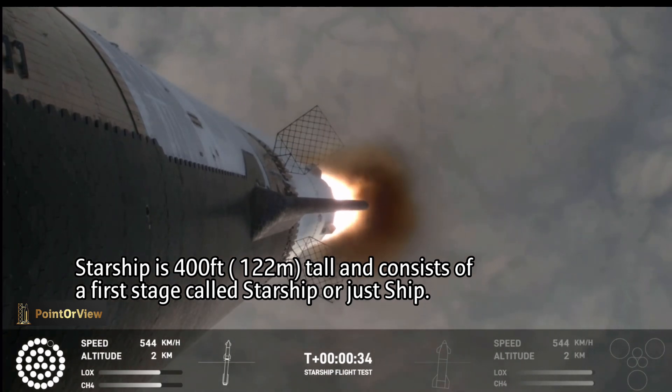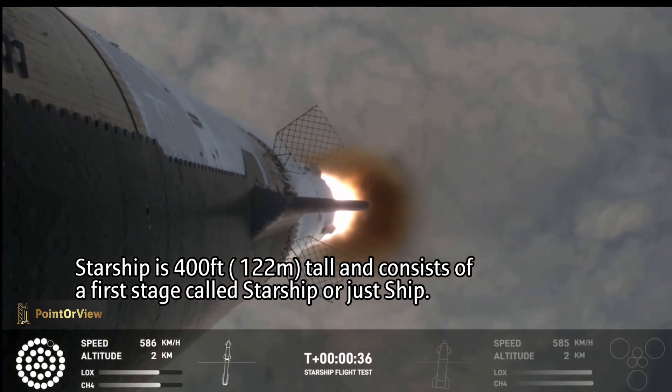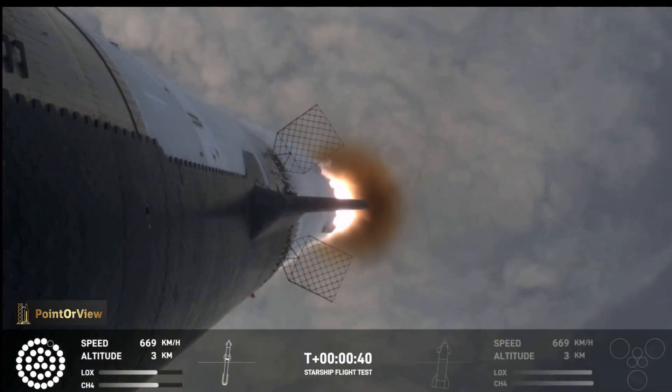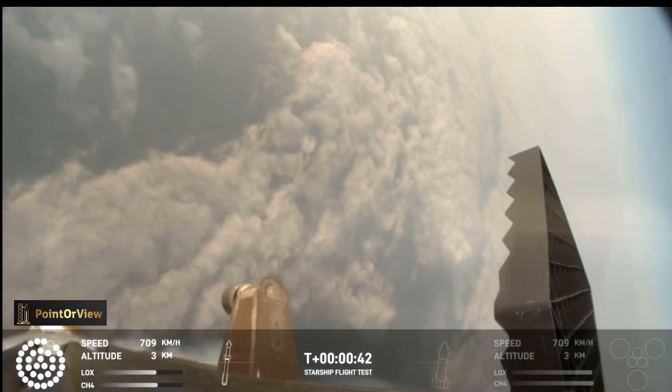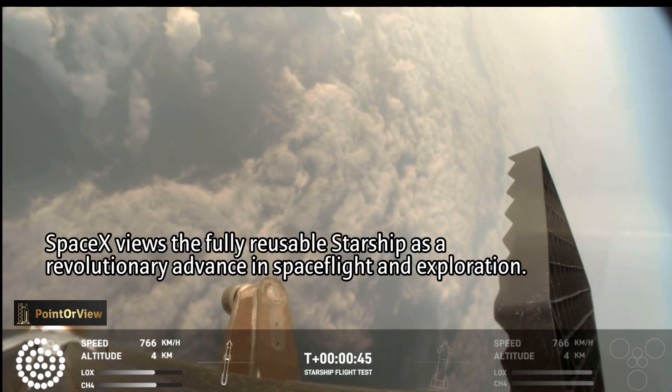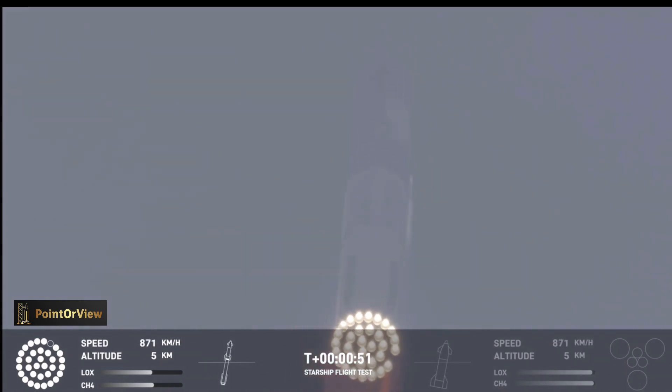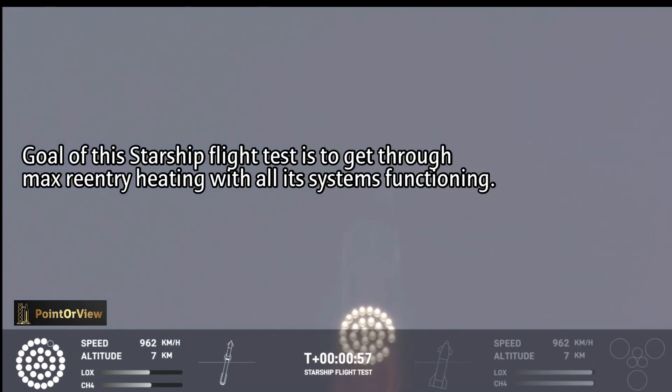30 seconds into flight. The rumbles are still building here in the Raptor's Nest. We're seeing 32 out of 33 engines lit on the Super Heavy right now. Coming up shortly is Max-Q, that maximum aerodynamic pressure as we go uphill on the vehicle. Max-Q.